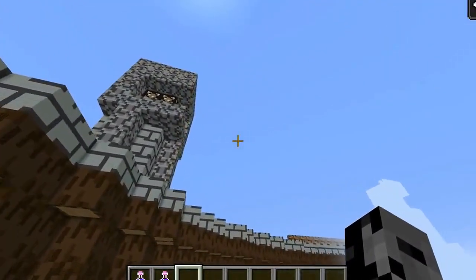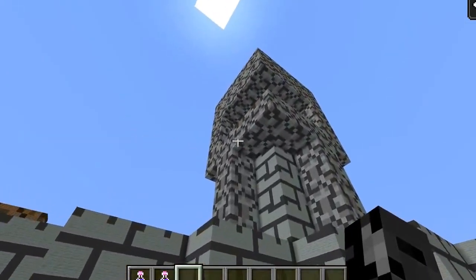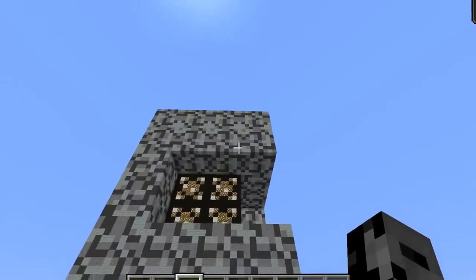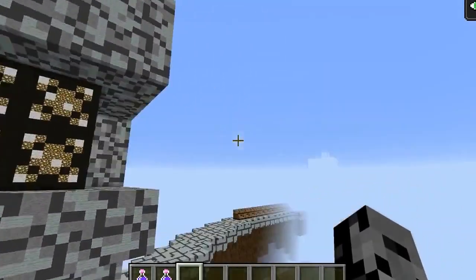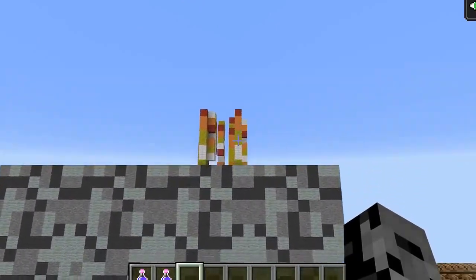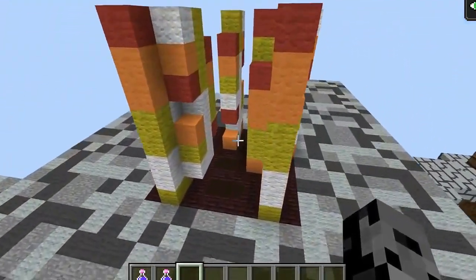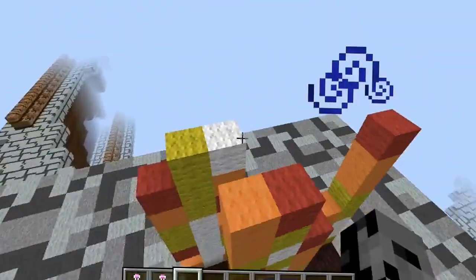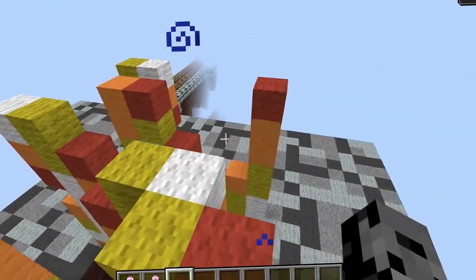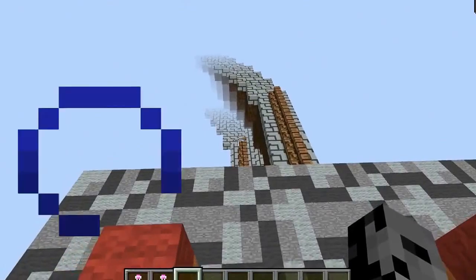I wonder if there's like a fire on top of this. It takes way too long to get up here — I'm rising. I definitely see something in the distance. Yes, there's fire! Look, they made fire right here — I love it! So this is the massive version of our house.